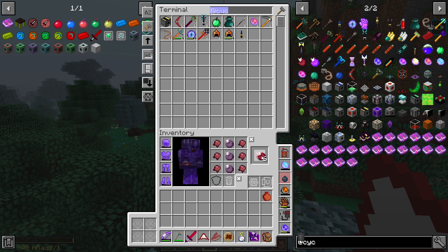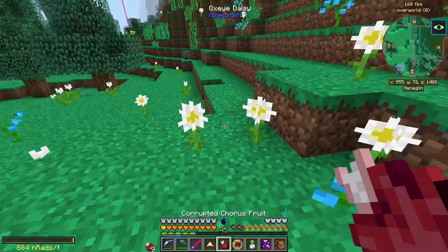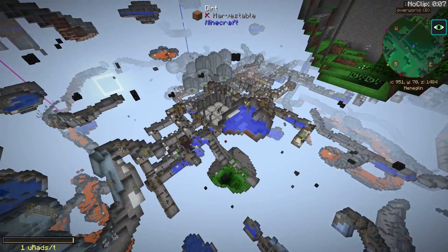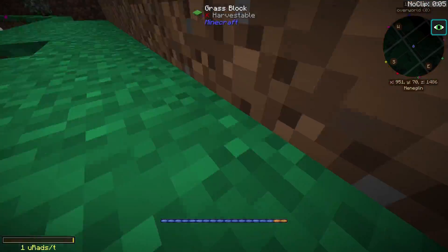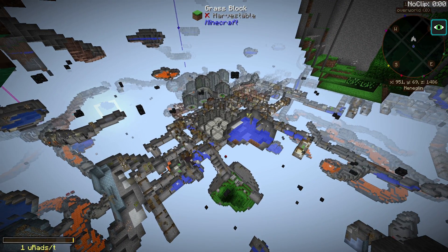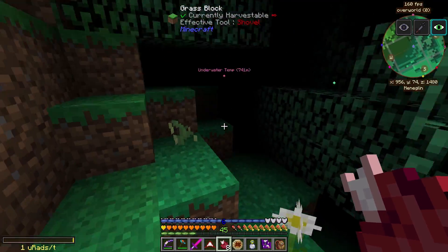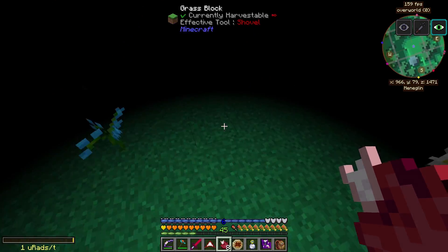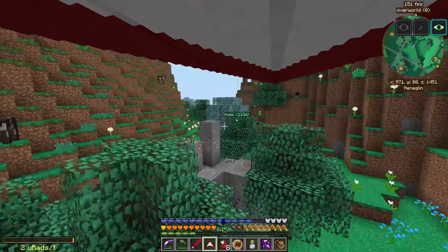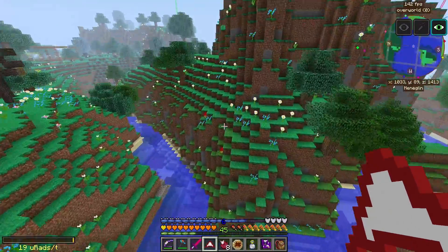The corrupted chorus fruit lets us see through walls - it puts us into a spectator-like mode so we can see underground. When the effect is done, you get blindness and get sent right back. I just saw something down there - I don't know if you guys caught what I just saw. Let's head back because that's near our base.